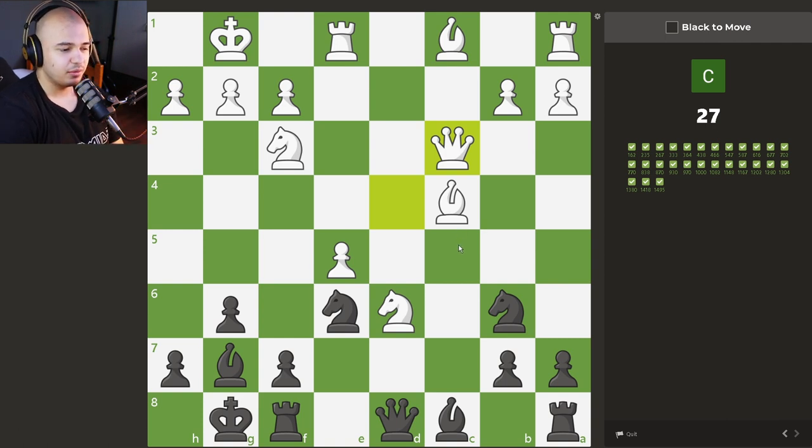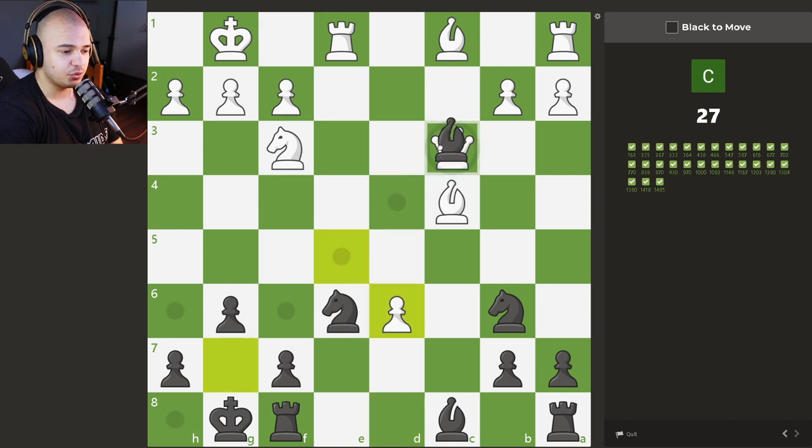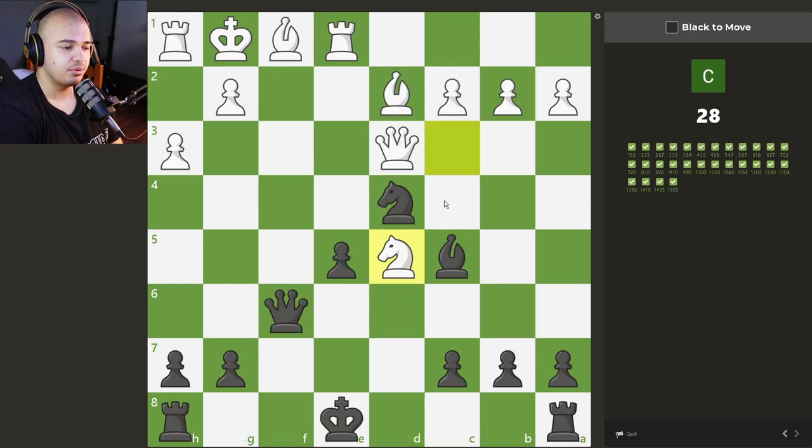This is a very middlegame-y, complex one. We have to see that we're hitting the bishop, our bishop is hanging, and there's a pin here with the bishop. The move is queen takes knight — pawn takes queen, we take the queen, they take our bishop, so material is equal. But at the end of all of that, we can take the white bishop and we're just up a piece. So we take, he takes, we take the queen, and now we take the bishop.